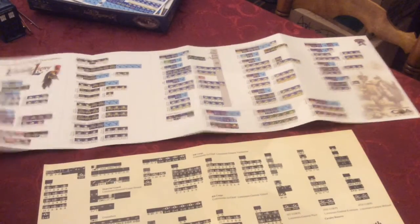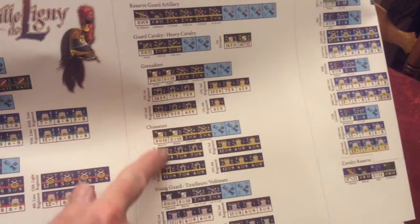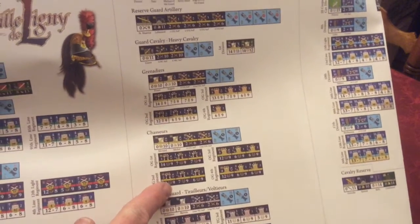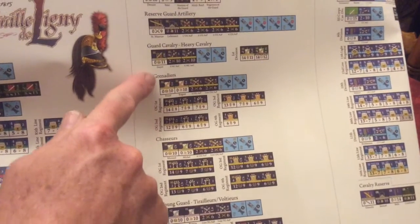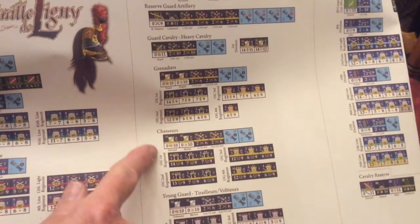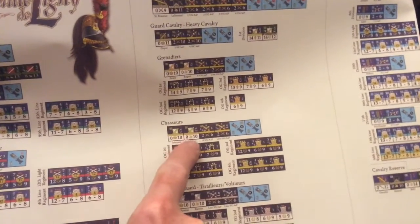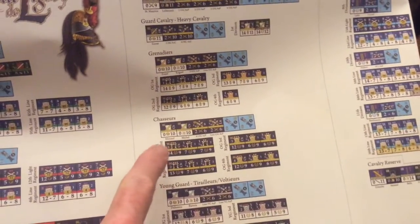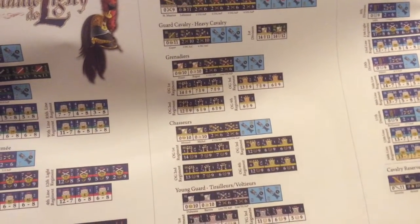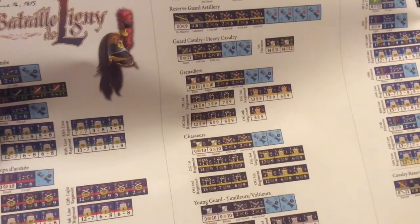The newer game has corrected that. They've got the units printed in color on the order of battle. They've got the different regimental and division formations printed out. And then what's very nice is that they have the names of the individual generals and ADCs listed, so you can make sure you get the right person with the right formation. So much, much improved from the first edition.